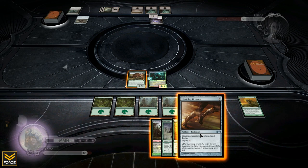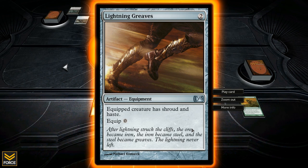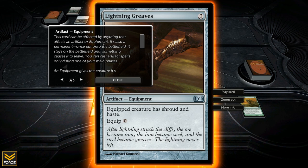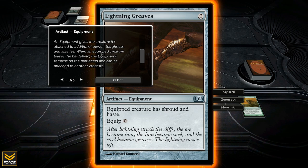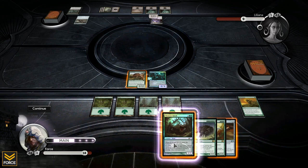Look at that — Lightning Greaves! Equip a creature with shroud and haste, and it costs nothing to equip. I'm thinking about equipping it, but equipping is sorcery speed so I can't do it during combat. I'm pretty sure equipping is sorcery speed — I think it is, though I'm not 100% certain.